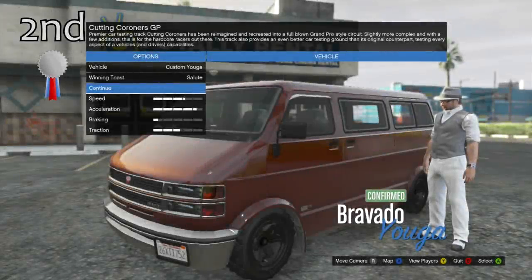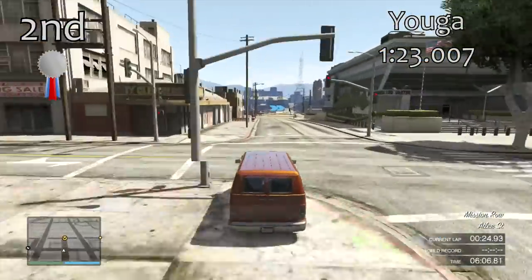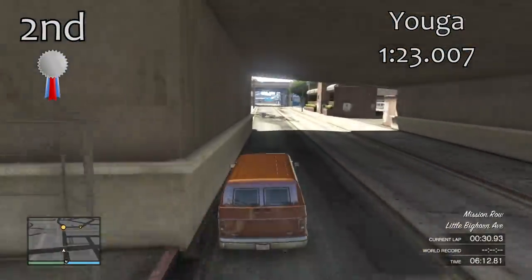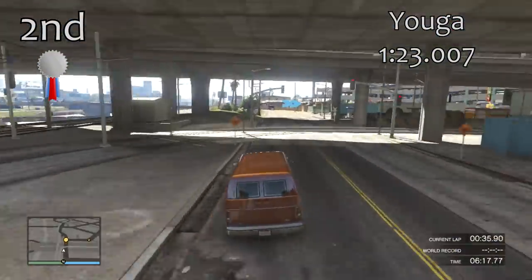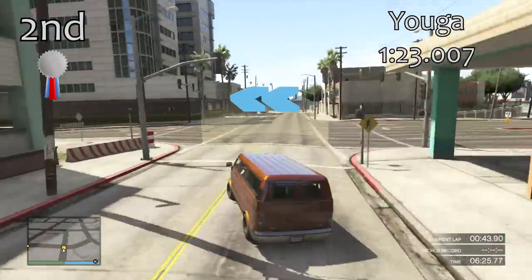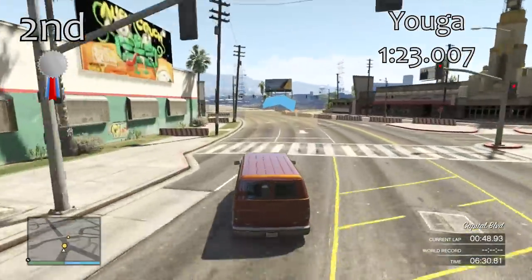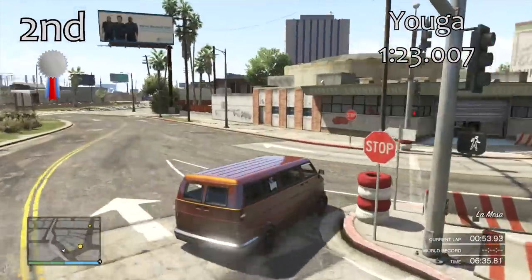In 2nd place just ahead of the Paradise is the Yuga. The Yuga is quite small — a little bit smaller than all the other vans — which might give it a slight advantage. It's very similar to the Paradise in that it has good straight line speed and reasonably good traction and cornering capabilities. They get very similar lap times, with the Yuga being about half a second ahead with a 1 minute 23.0. It is a shame that only around 5 or 6 vans can actually be stored and upgraded, but the Surfer really doesn't count among them.